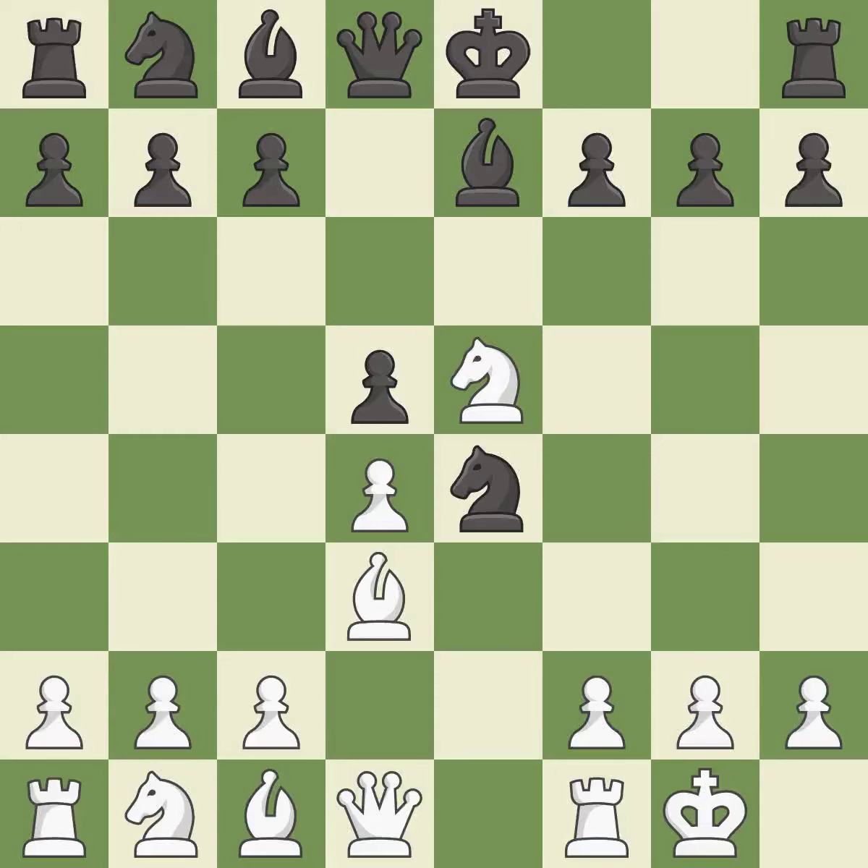Castling kingside tends to be safer because the king is further from the center. Castling to the same side of the board as the opponent avoids some of the attacking associated with opposite-side castling.